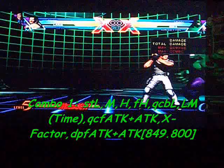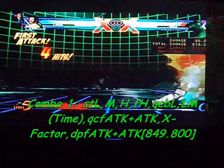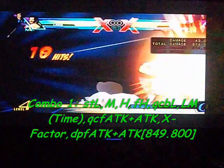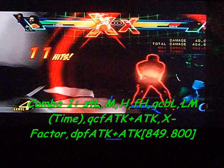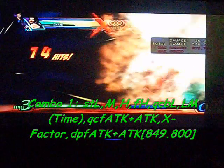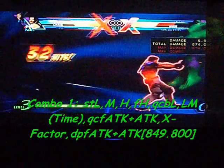Now let's get to the X-Factor combos. This X-Factor combo is pretty easy — you can only use it when you're in a low health situation or when you really need to finish the opponent off. Starting off with standing light, medium, heavy, forward heavy, quarter circle back light for the combination punch, then press light, medium after the combination punch — you have to do it at a good timing. Then do quarter circle forward plus both attacks for the grenade hyper combo. Activate X-Factor before the air grenade hits the opponent, and then once it hits, dragon punch forward plus both attacks for the Sweep Combo. That does about 849,800 damage.